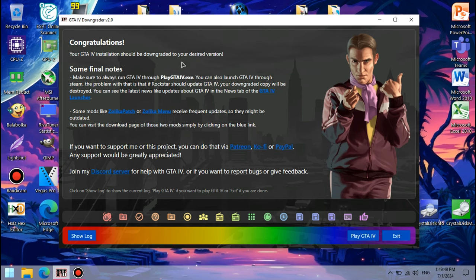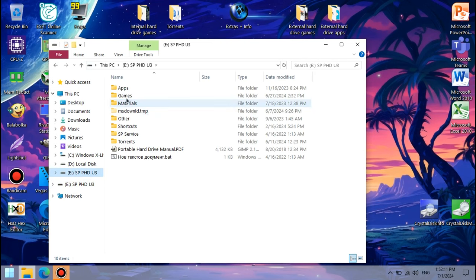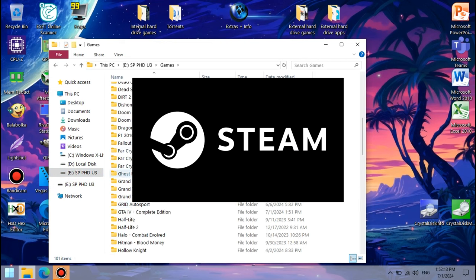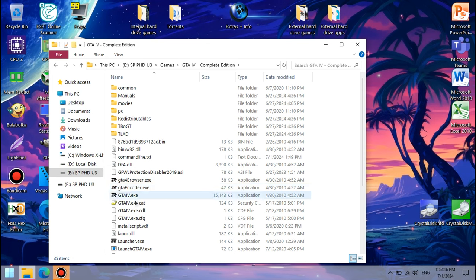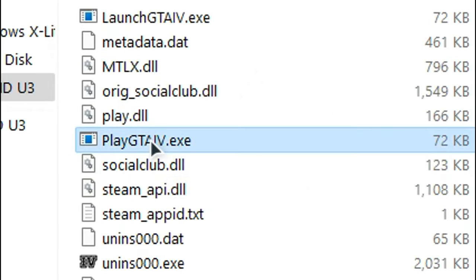However, there is one very important thing to note. After the downgrade, make sure to launch the game NOT from Steam if you have the Steam version, or gtaf4.exe, or launcher.exe, or the launch gtaf4.exe file, but ALWAYS from the playgtaf4.exe file.